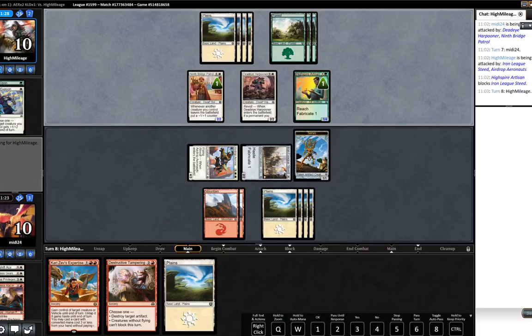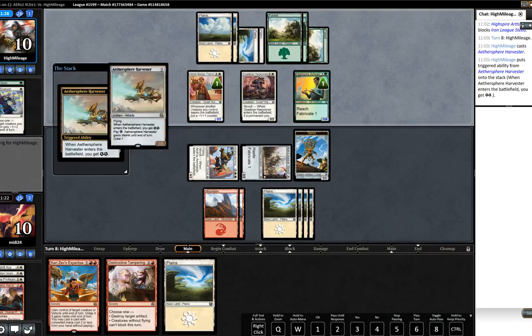We want to race here - I think I'm okay with racing. Ethersphere Harvester - okay, that's fine because we can obviously deal with that. We kept that Destructive Tampering so no issues there.